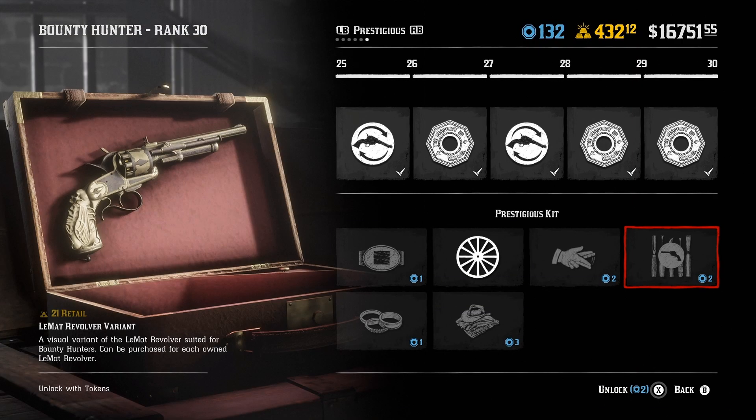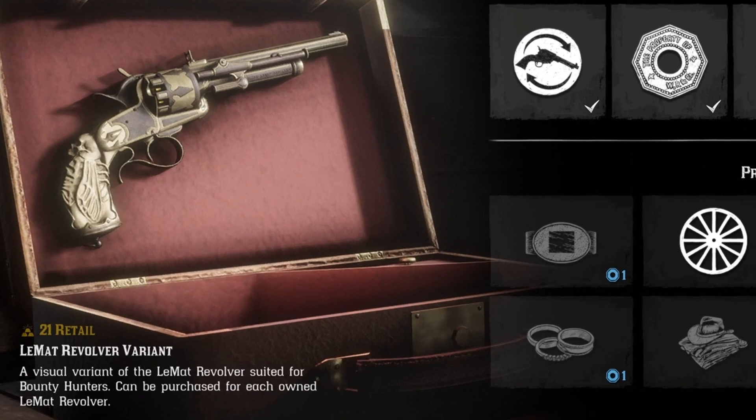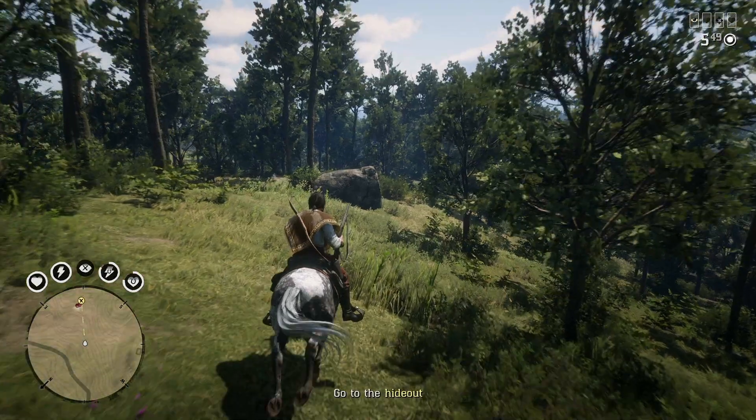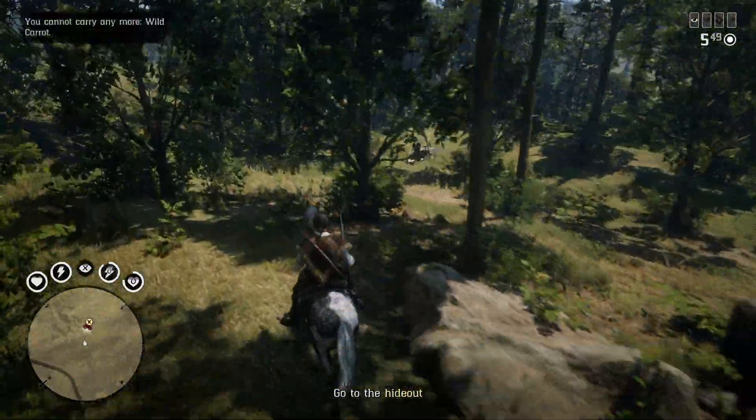The most interesting is the Le Mans Revolver variants — 21 gold bars each. And you have to buy 2 of them if you're using 2 Le Mans Revolvers, so it's going to cost you 42 gold bars to have Le Mans like that. And it's just wow.